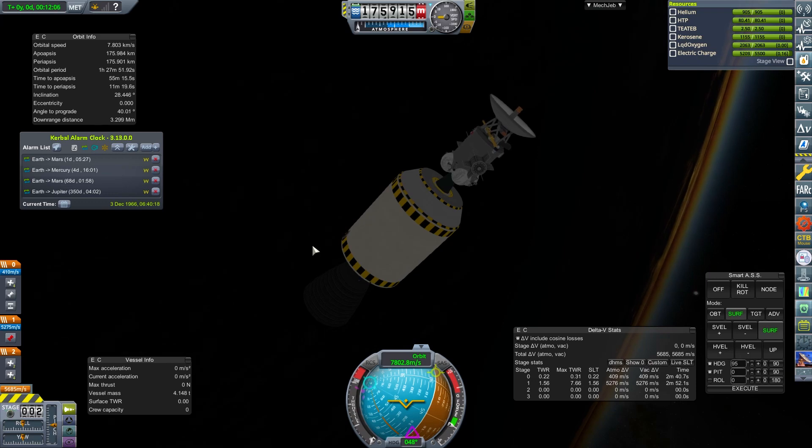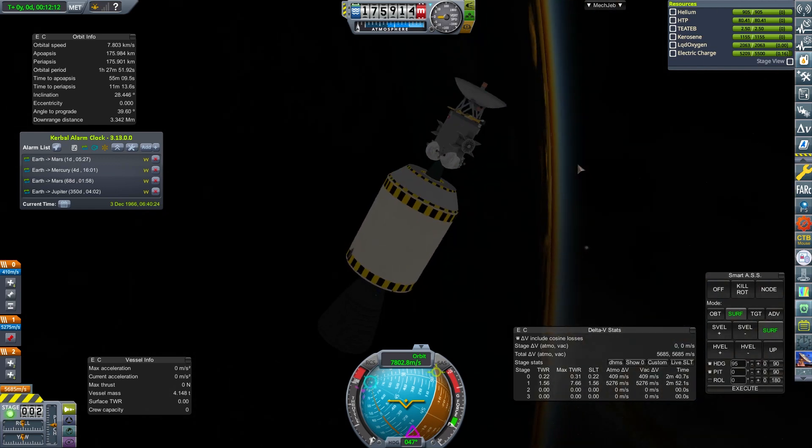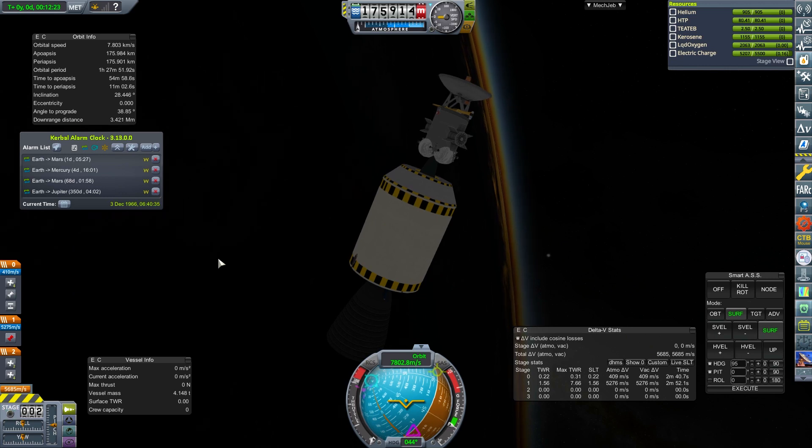Welcome back to another episode of A Very Basic Space Program. In this episode, we are going to finally try and launch one of these probes all the way out to Mars. We may even send one to Mercury. We've got to make a decision on quite a few things in this episode, so if you'd be interested in that, please join me.